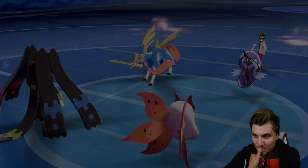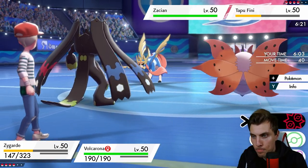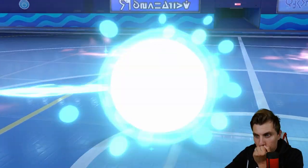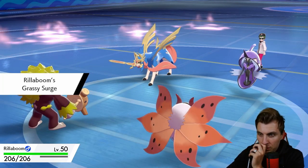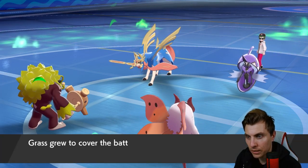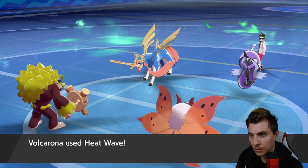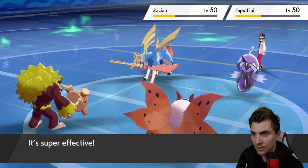Rillaboom is coming out. It makes it easier for us to switch in our own Rillaboom and just go Heat Wave. We'll keep Zygarde for a little bit later — we've still got our own Tapu Fini. Not protecting here though because that Giga Drain is pretty good — we could have Giga Drained again, but getting damage onto Zacian is pretty useful. The Play Rough just connects — Rillaboom taking that way better though. We don't mind the miss onto Fini — it's the Heat Wave onto Zacian that we care about. Muddy Water coming out.